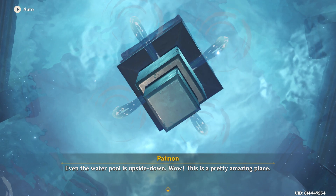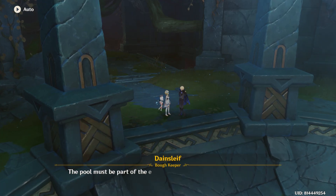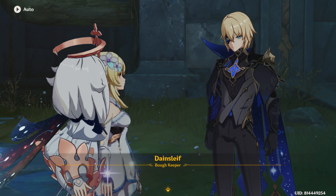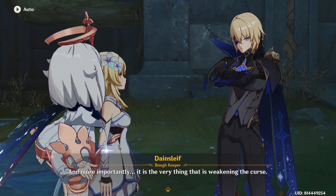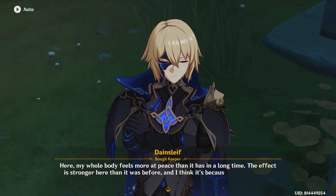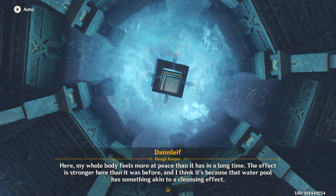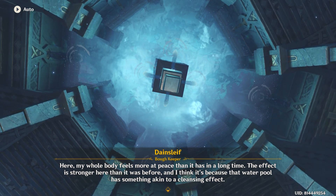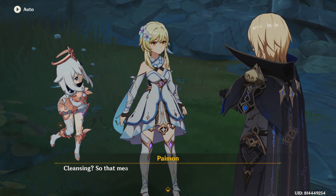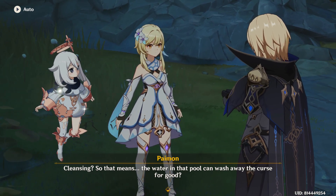This is a pretty amazing place. Do you have any idea at all how it works? The pool must be part of the entire city structure — a relic of this ancient civilization. And more importantly, it is the very thing that is weakening the curse here. My whole body feels more at peace than it has in a long time. The effect is stronger here than it was before. And I think it's because that water pool has something akin to a cleansing effect. So that means the water in that pool can wash away the curse for good?